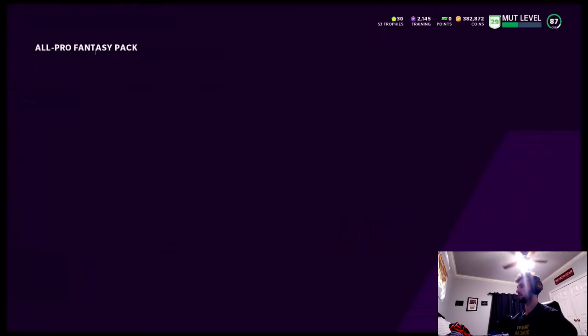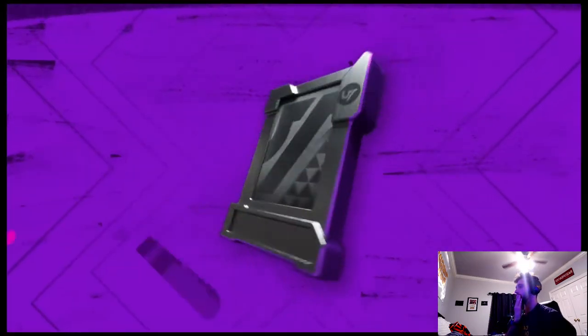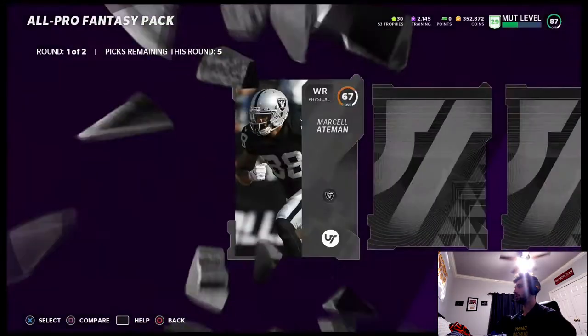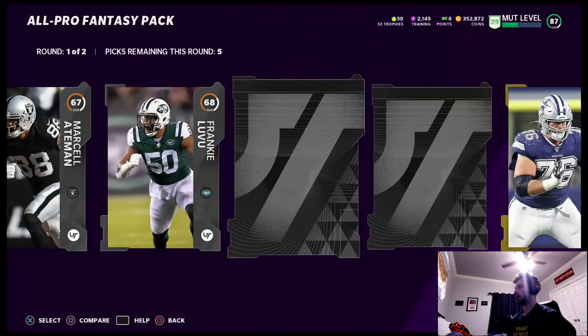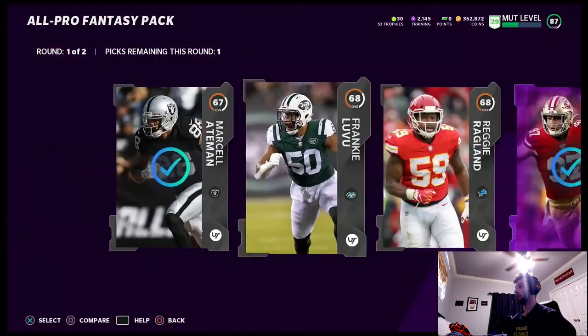Sony Michelle. First elite — 81 Julian. We need a good elite, come on. 86 Von — that's what we needed! Von Miller saves the pack for us. Last one. We've pulled a lot of cards, we can go through and check how many elites I've pulled. These packs are fire, I would recommend opening them. Here comes a silver — another silver, come on we need an elite.